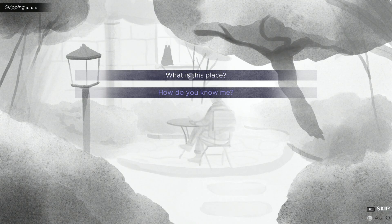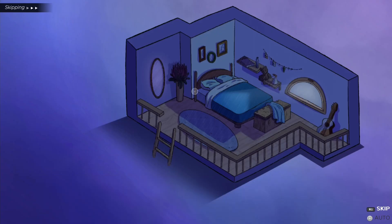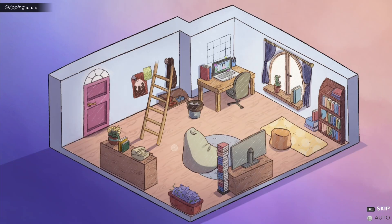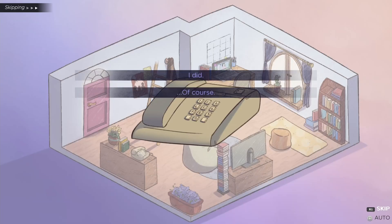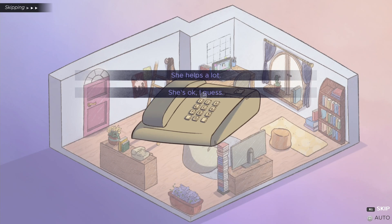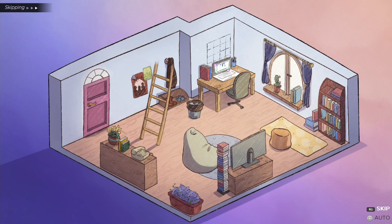Select 'What is this place?' then 'How do you know me?' Click on the bed and select yes. Now go downstairs, click on the telephone, and select the second answer five times in a row: 'Of course,' 'I am always busy,' 'She is ok,' 'Yes of course,' and 'Bye.' Now click on the computer and select 'My mother called.'